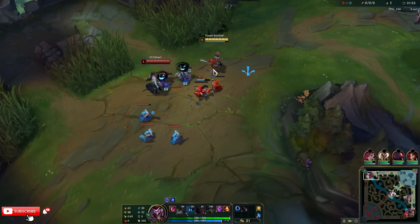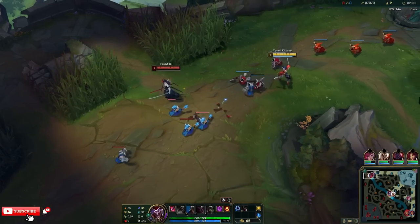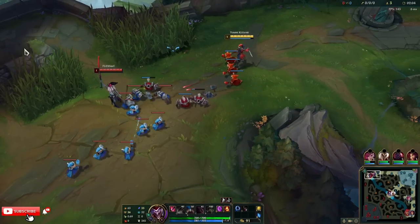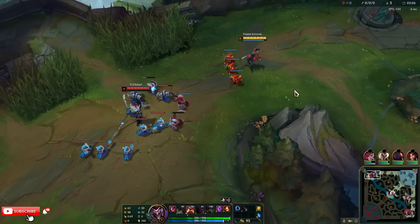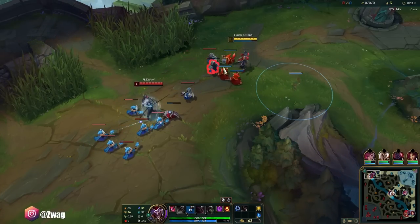Early AP Shaco's a little rough until you get six and then you have your clone. But I'm just going to let him push me in. I can put some boxes down on the side — some getaway boxes if he all-ins.